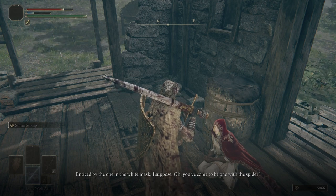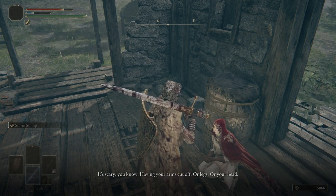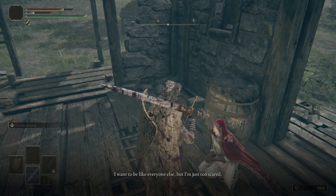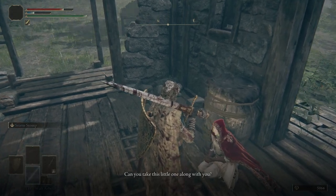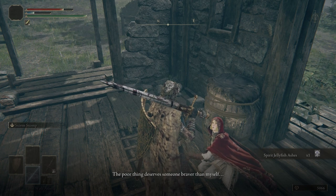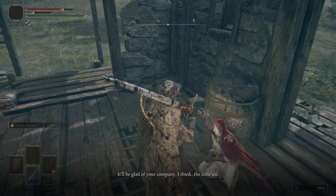You've come to be one with the spider. Well, that makes us two peas in a pod. But I don't have your courage. It's scary, you know, having your arms cut off, or legs, or your head. I want to be like everyone else, but I'm just too scared — I'm nothing but a craven. Can you take this little one along with you? The poor thing deserves someone braver than myself, and the spirits look rather fondly upon you. It'll be glad of your company, I think — the little one.